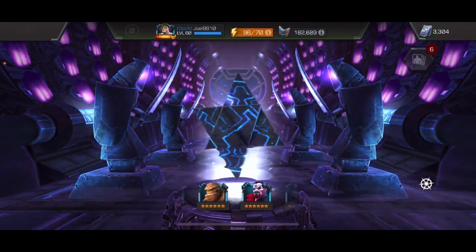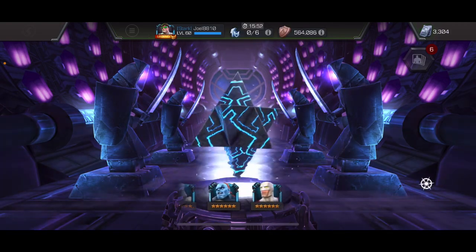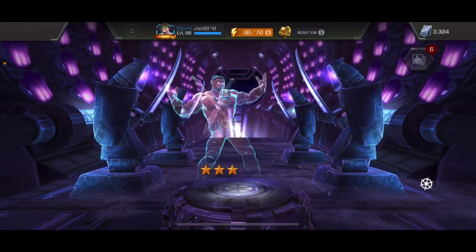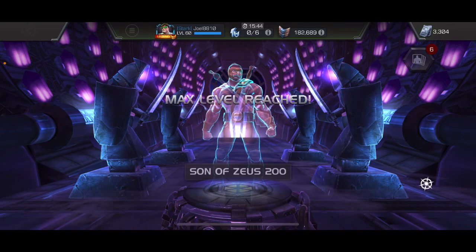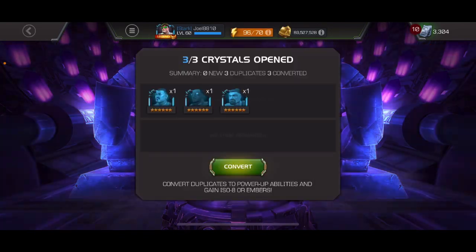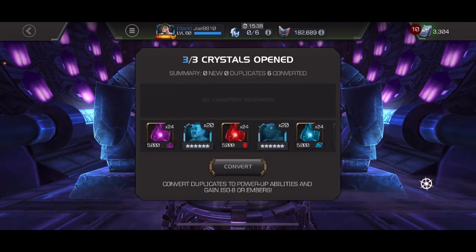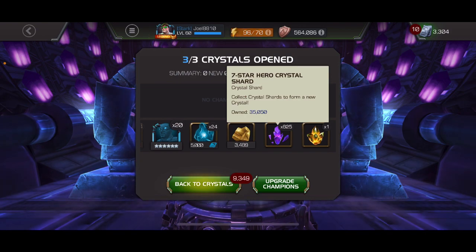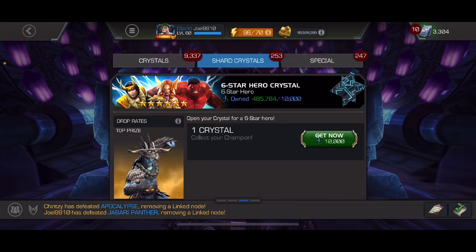We just need one more dupe — that should put us in prime position. Falcon — can't remember if that's a first-time awakening or not on him. Nope, up to 640, that's fine. And one more — Hercules! We also get a maxig crystal to open up as well. We are in prime position: 35,050 shards — perfect, just the right amount.